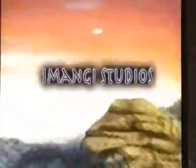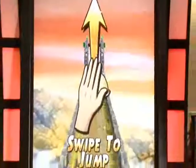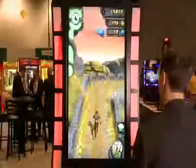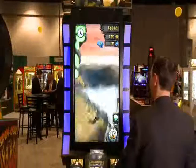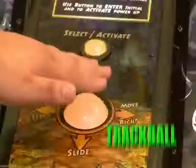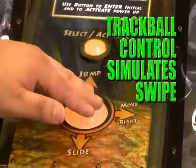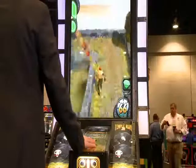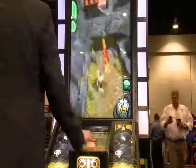In license agreement with Emanji Studios, makers of the legendary Temple Run series of amusement games and smartphone apps, Temple Run 2 continues the exciting play with a 42-inch vertical monitor, great graphics, and trackball control to simulate smartphone swipe action. Use the trackball to turn right, turn left, to jump and slide under obstacles.